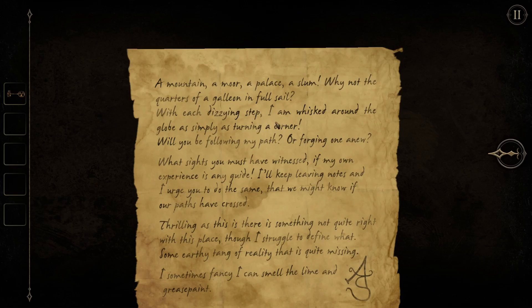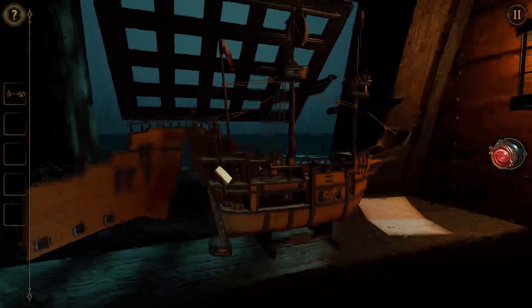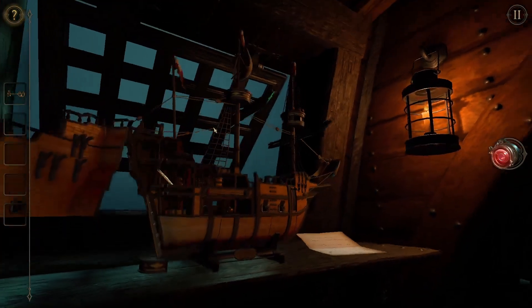Reading the letter: 'A mountain, a moor, a palace, a slum — why not the quarters of a galleon in full sail? With each dizzying step I am whisked around the globe as simply as turning a corner. Will you be following my path or forging a new one? What sights you must have witnessed. I'll keep leaving notes and I urge you to do the same, that we might know if our paths have crossed. Thrilling as this is, there is something not quite right with this place — some earthy tang of reality that is quite missing. A.S.' That's cool.